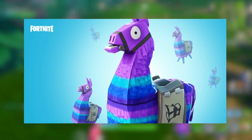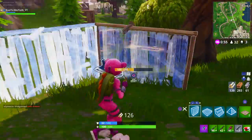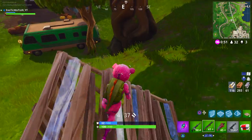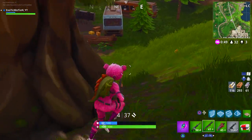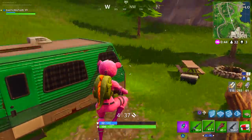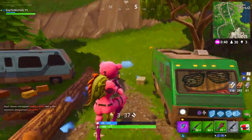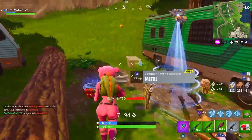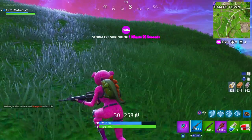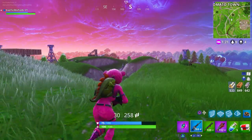Today's topic is the secret piñata llama — whatever people want to call it — the llama that's basically better than a supply drop, better than a chest, the best thing in the game to find. But how rare is it? It is extremely rare. I've played probably 30 to 50 matches since the update and I've only found the llama once. Sadly I wasn't able to record it, but I did find it once — in Mossy Mire in the middle of nowhere.